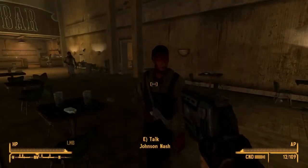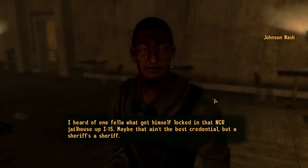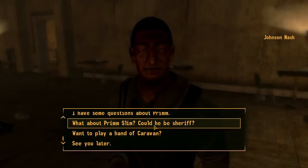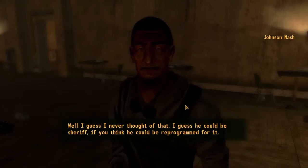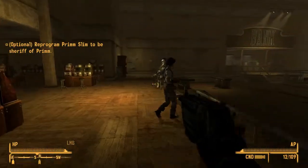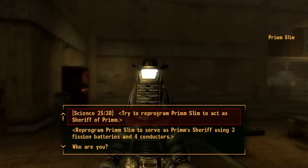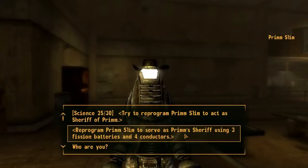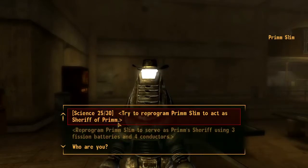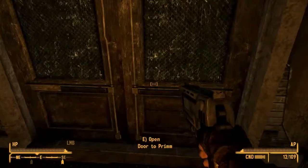Let's check my quests. My Kind of Town — I should do that one before I leave. That's finding a sheriff for Prim. He said I could convince the NCR, but I don't want to go to the prison because that's full of powder gangers. Prim Slim — who's that? A robot! Let's go see. Welcome to the Vicki and Vance Casino — I love these robots, they're hilarious. I need to reprogram him using three fission batteries and four conductors. I need 30 science — if I level up science, I can just reprogram him.